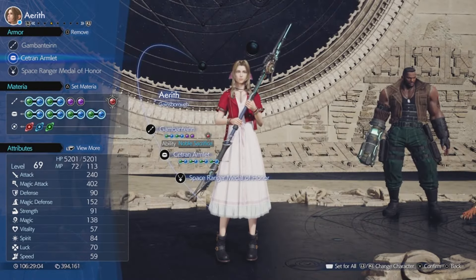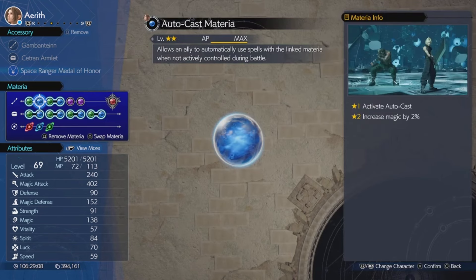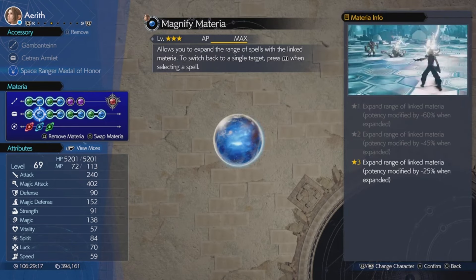Welcome back to MAW Games. In today's episode we are going to show you one of our favorite materia combinations for Aerith. To pull this off we're going to need a Fire and a Magnify, a Fire and an HP Absorb, a Fire and an MP Absorb, as well as a Fire and Ice plus Elemental materia.